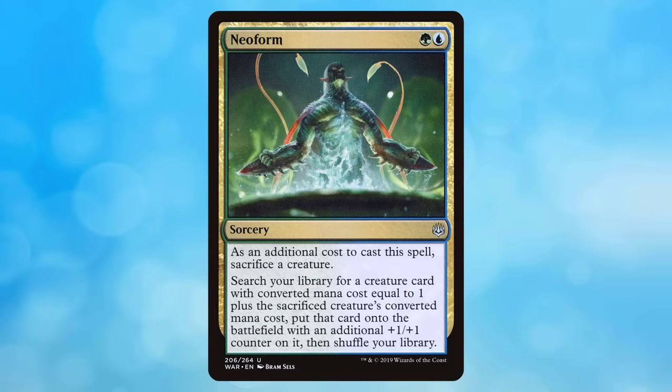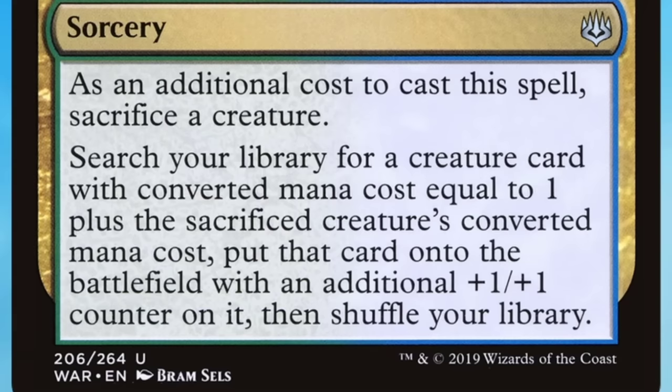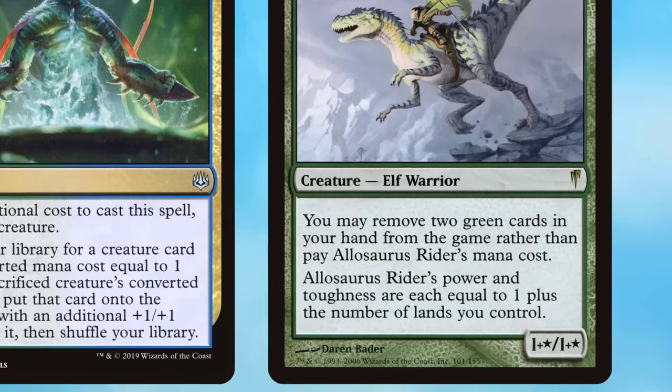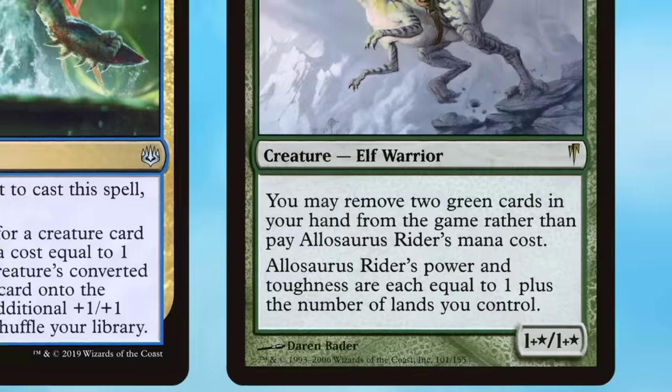Opponent must be like, 'Where's my turn?' But Bryant's not done with the turn 1 wins as he shows off the power of the NeoBrand deck. The deck revolves around a card called Neoform, which for a blue and a green is a sorcery with an additional cost to sacrifice a creature. Search your library for a creature card with converted mana cost equal to 1 plus the sacrificed creature's converted mana cost. The creature we will sacrifice is Allosaurus Rider, which costs 7 mana, but we can cheat it into play by exiling 2 green cards from your hand.